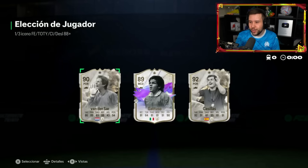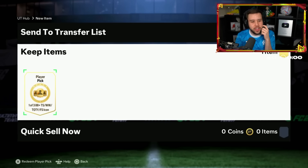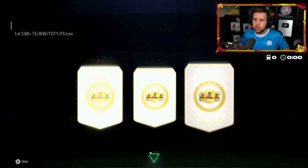What are we getting? Van der Sar, Gattuso, and Casillas. We all knew we'd see Gattuso at some point today. I would go Van der Sar here. I don't understand how Thunderstruck Casillas goes for 500,000 coins. Like, he's a good card, a good goalkeeper icon, but 500,000 coins - let's calm down a little bit.